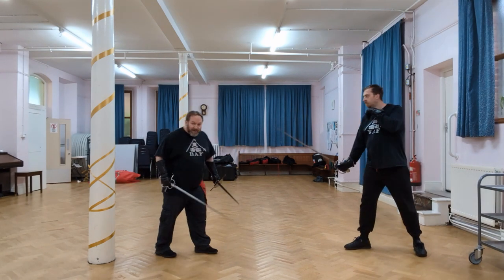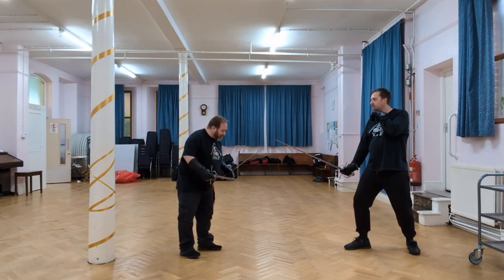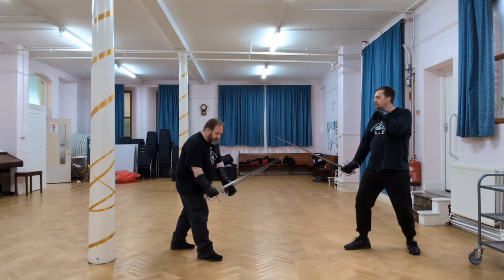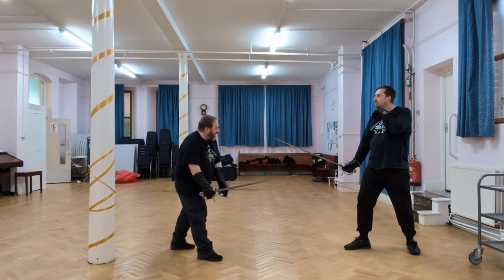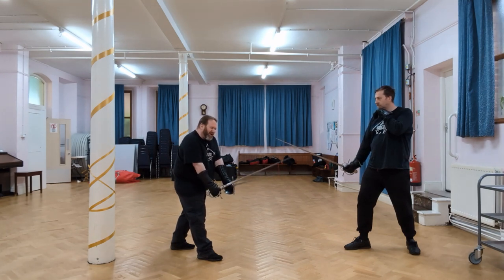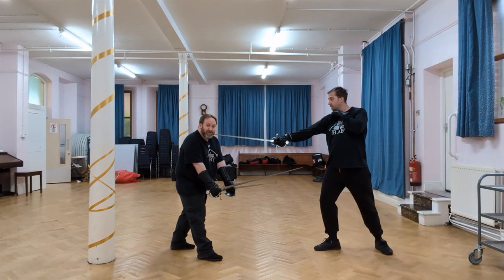I'm going to get Michael to run through the attacks and we'll look at how to parry them again. If I was going to start in something like Kodalanda, the weapons are either side of my front knee here, and this means that the obvious attack that Michael's likely to make is a cutting into my neck — that Mandritto squalorato there.